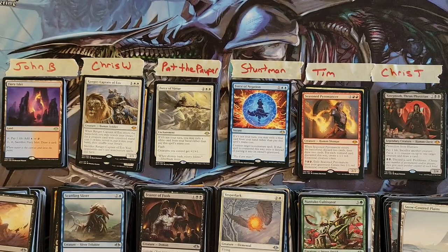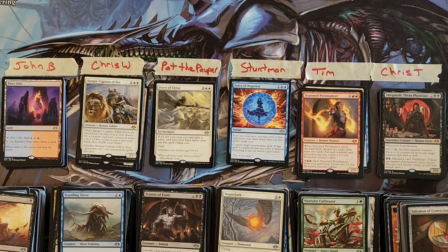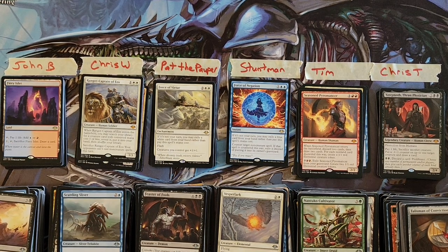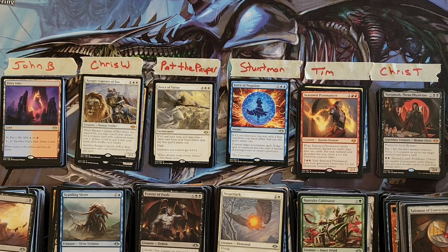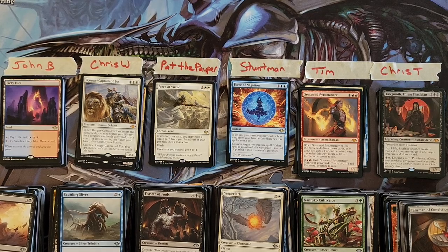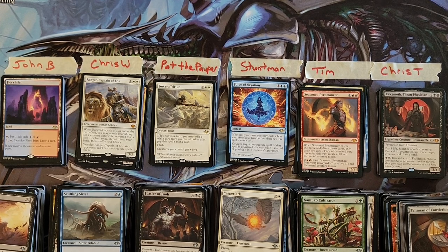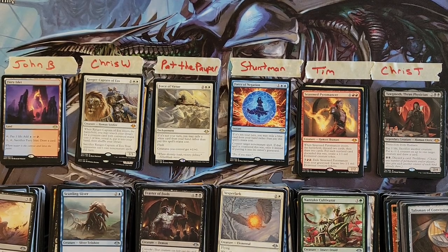All four mythics were really really strong pulls: Sword of Truth and Justice, Ranger-Captain of Eos, Seasoned Pyromancer, and Yawgmoth, Thran Physician. That is all she wrote. As was inevitable, we had some winners and some losers — that's how box breaks work. I'm thankful it was overall a very good box and a lot of people got some good stuff. Big thanks to my patrons for always wanting to do stuff like this — it's a really good time. Until the next video, goodbye!